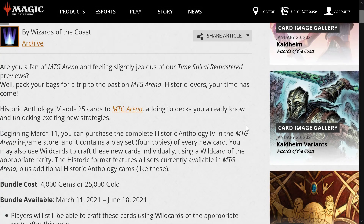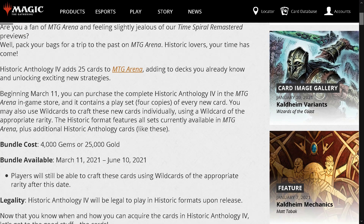Welcome to a Historic Best of Three update video. As of right now, with the fairly new release of information regarding Historic Anthology 4, it'll add 25 new cards, beginning March 11. You can purchase it for 4,000 gems and 25,000 gold.